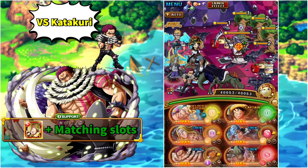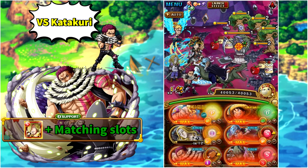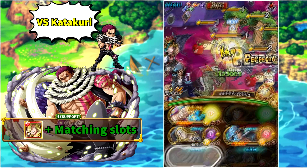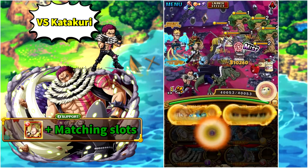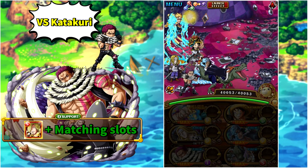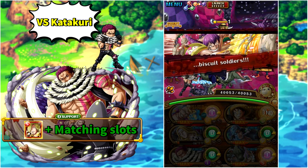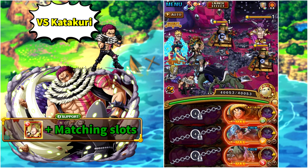For stage three, the plan is simple: activate Arena Hawkins, target Brûlée, and attack. Based on your slots, Hawkins' end-of-turn damage will take care of Brûlée — going through her resilience — and every other mob on the stage. In the first two stages, farming to secure guaranteed matching slots would be ideal for the safest run.